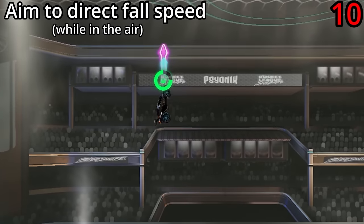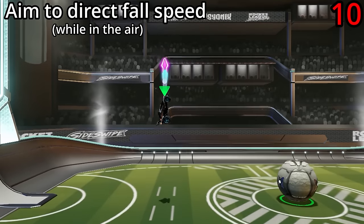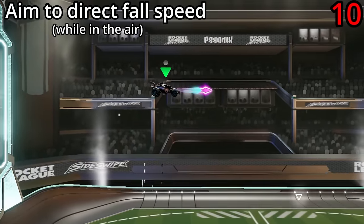When you're in the air, the direction you aim with your joystick affects your movement. If you aim up, you'll fall more slowly. If you aim down, you'll fall more quickly. And if you aim to the sides, you'll slowly drift in that direction.